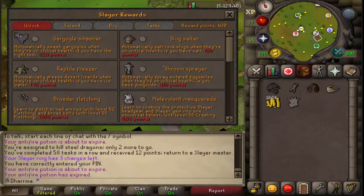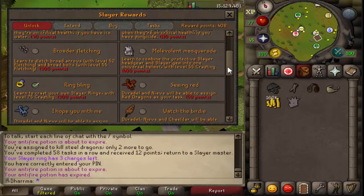Okay guys, so I managed to get myself 400 points to unlock the slayer helmet. I'm going to do that now, and then the next unlock will be the broader fletching I think, or the boss thing - I can't remember what it's called now.